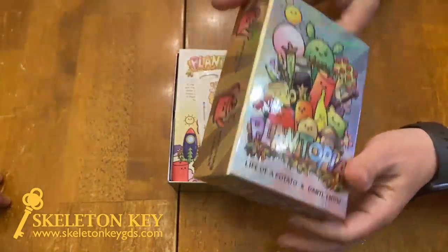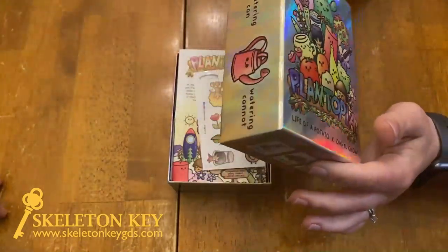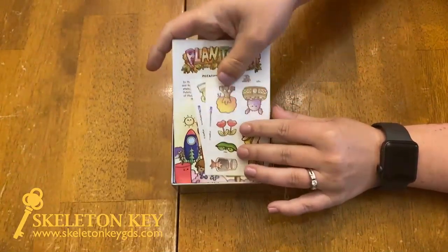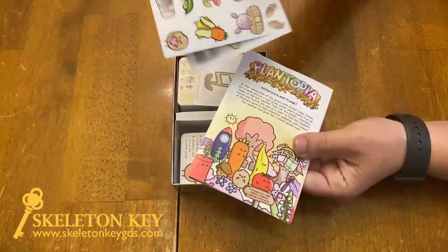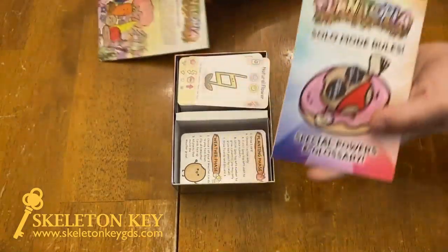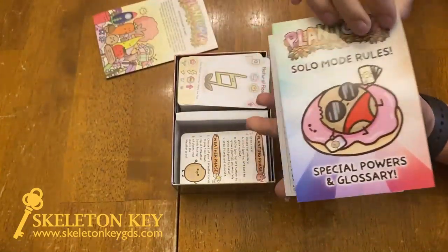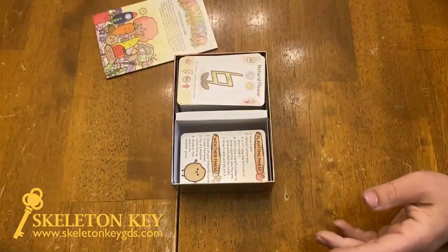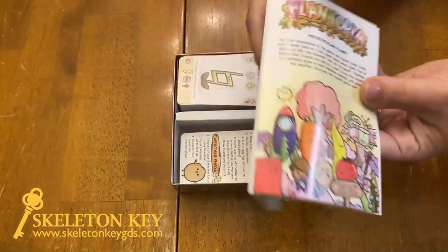First of all, the box is awesome — it's this really neat holographic metallic print, a really pretty box. Inside the game we've got some stickers that we're not sure what to do with yet, maybe they're just stickers. We also have a solo mode rules booklet — seems like every game comes with a solo mode right now — and then we have the actual rules, again in a single-page accordion fold format.